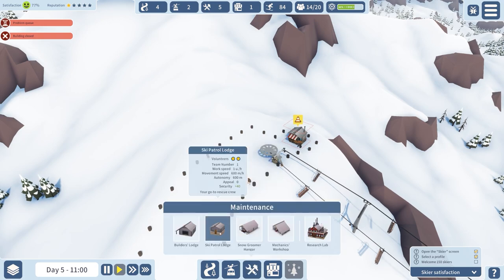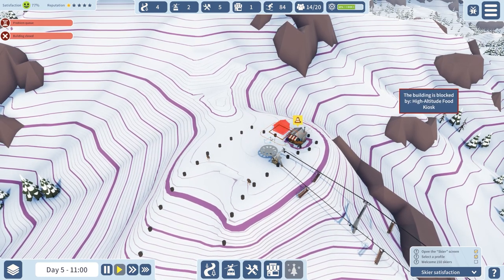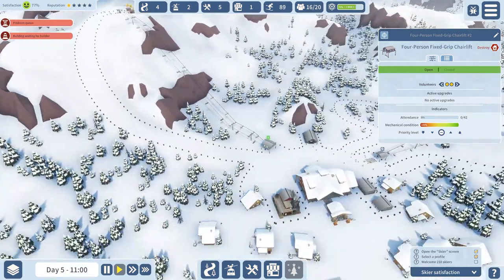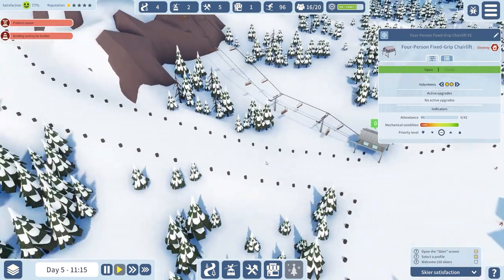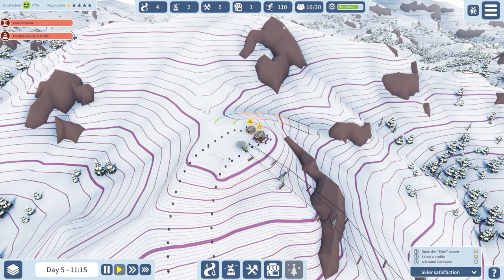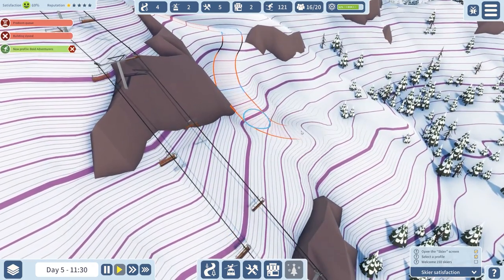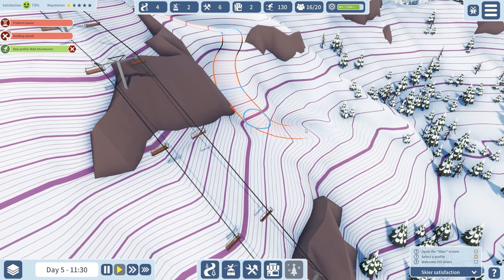Then finally we'll put a ski patrol lodge in, right next to that one. We'll assign two people to this four-person fixed grip chairlift and we'll probably see a lot of skiers start rushing over to it if they really want that extra difficulty. Let's see if we can build a red circuit — we'll go with normal sizing and try for a predominantly red-rated course, just altering the curve so there's only a tiny bit of extra hard.